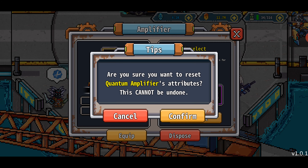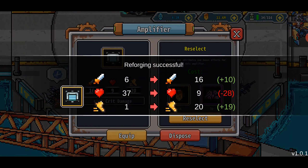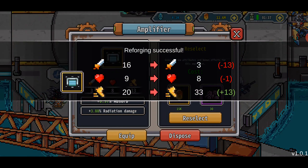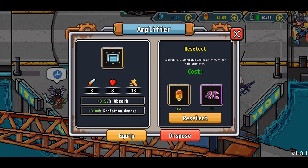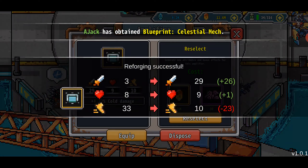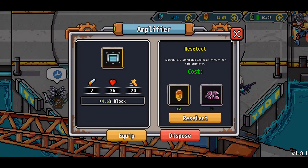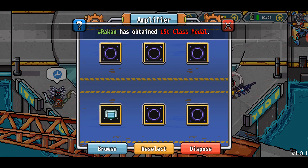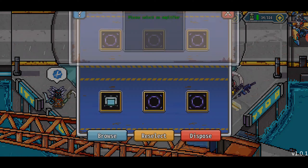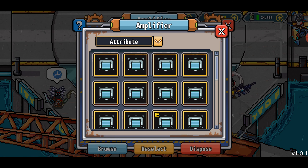We're gonna press these buttons and go for a while and see what we can get. I love that the cost does not increase, so you can just continually do this for a very long time. This might be a short video if I just burn through everything. I'll actually keep the block — I might need block for a rainy day. I don't know exactly what reselect does, but let's go over here.